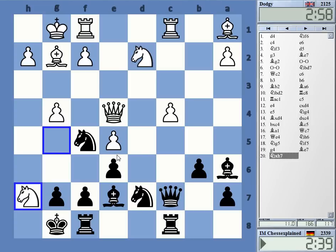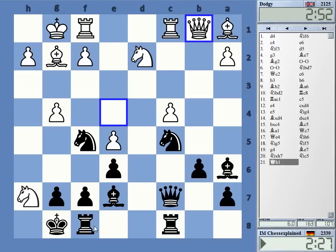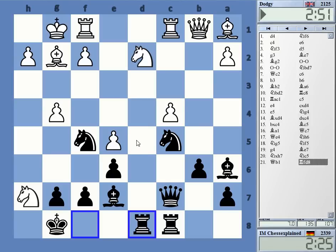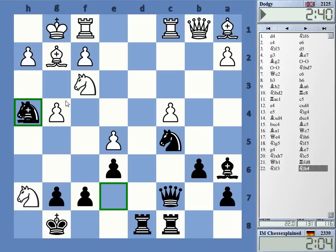Maybe you can take h7 or something. It's still not completely clear, this position. However, I clearly played some very questionable moves. Knight d3, maybe, but then you will take f5. Can I move it to h4? G4, very weird. The position is still not that clear, at least I think.